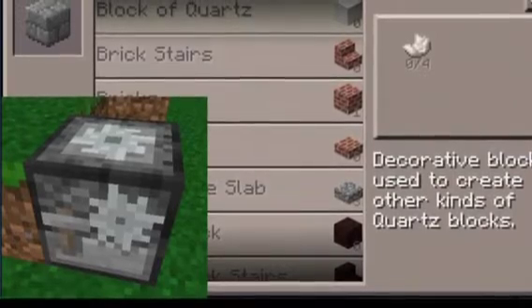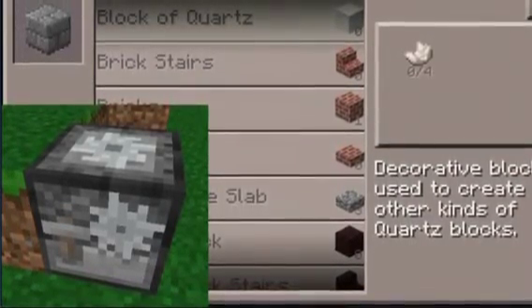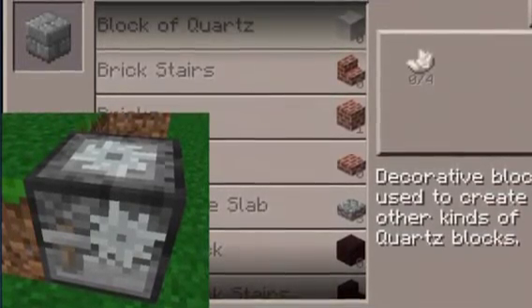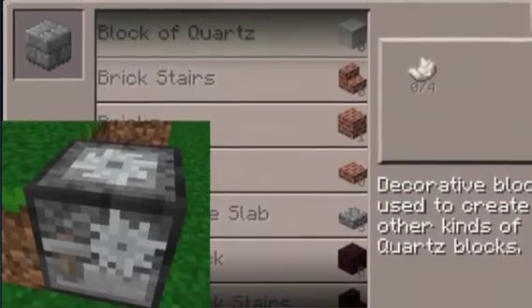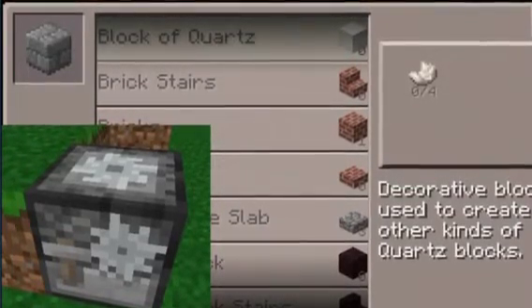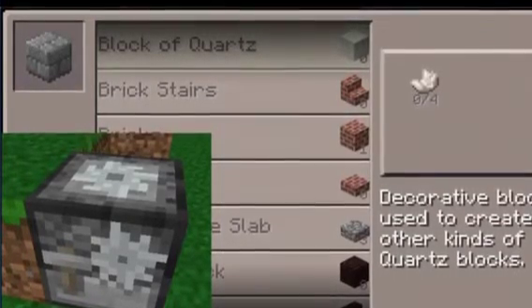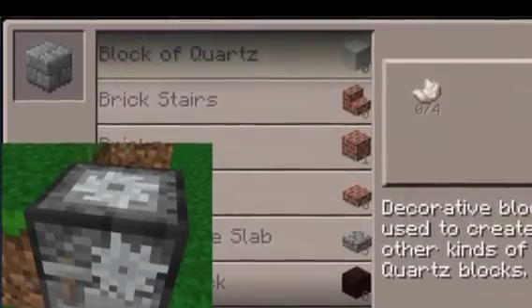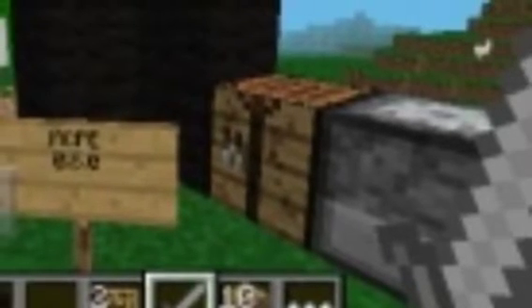One thing that we were not anticipating was this thing called a stonecutter. The reason that they made the stonecutter — and he said this in his live stream that he did today — is that it took up too much room when you were in the crafting menu to scroll through and make all those stone objects. So I think it's great that he made the stonecutter because it takes up less room in the crafting menu and it's a lot easier to find things.